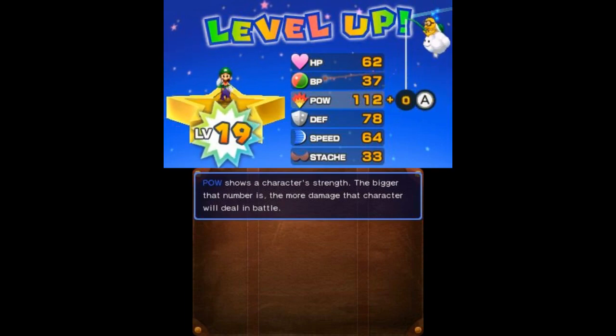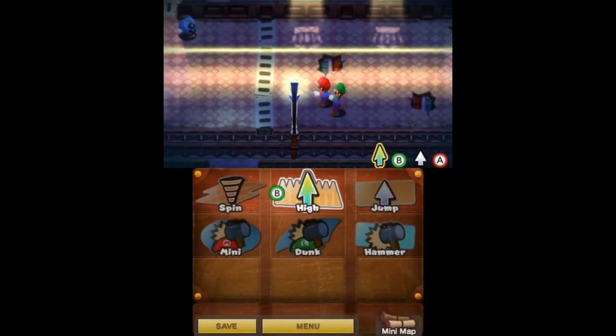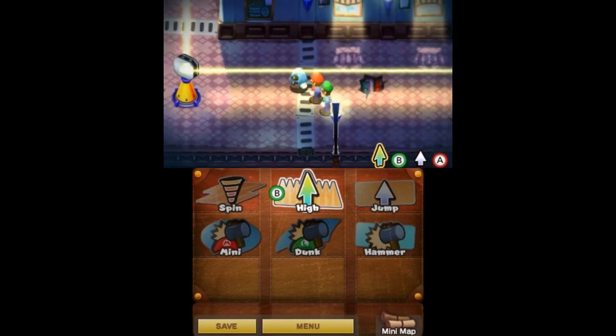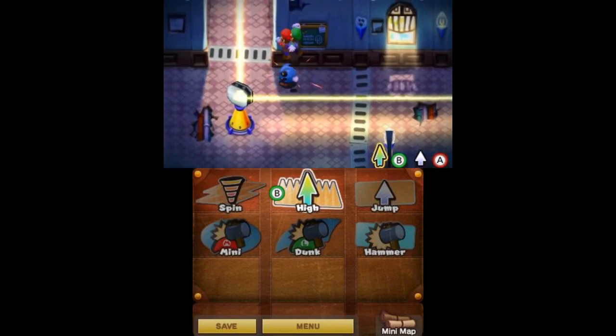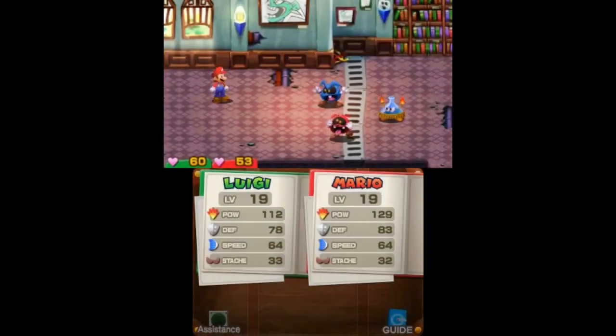Just go with some power stats there for now. That is another thing about the 3DS version of the game — choosing those additional stat gains are much more manipulatable.